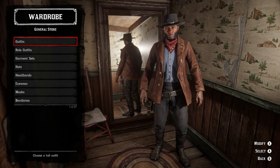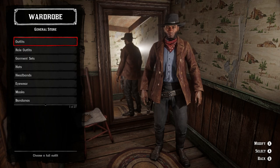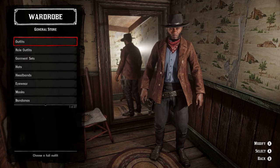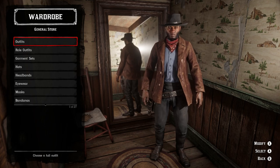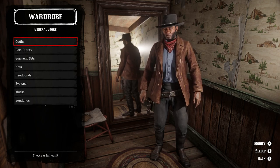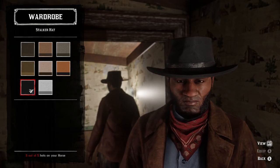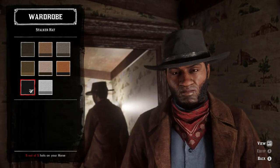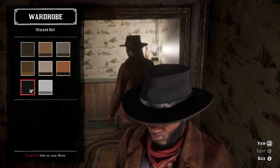Here we have the Nat Love outfit, and I think it turned out pretty well — it looks a lot like his from the film. A lot of the details are even 100% perfect. The only issue is the coat is a little bit less red than his in the film; his has a brown tone with a slight reddish tint, and this was as close as I could come. For the hat, I chose the clean black variant of the Stalker hat because it's approximately the same size, shape, and style, and it sits lower on the brow, which is how he keeps his in the film.